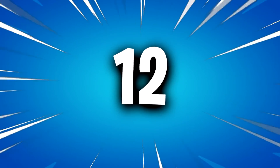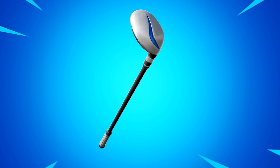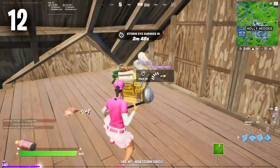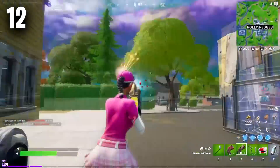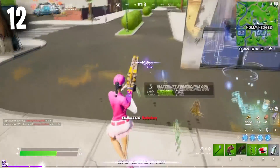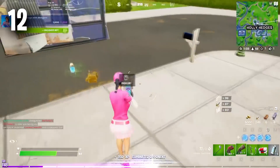Moving forward to the number 12 position, we have the Driver Pickaxe. This is a 500 V-Buck pickaxe that always seems to be popular in Fortnite. It doesn't matter how many seasons it has been in the game — it is always going to be popular. It also returns to the store very often, so if you don't already have this, you will definitely have the opportunity to pick it up in the next few weeks.